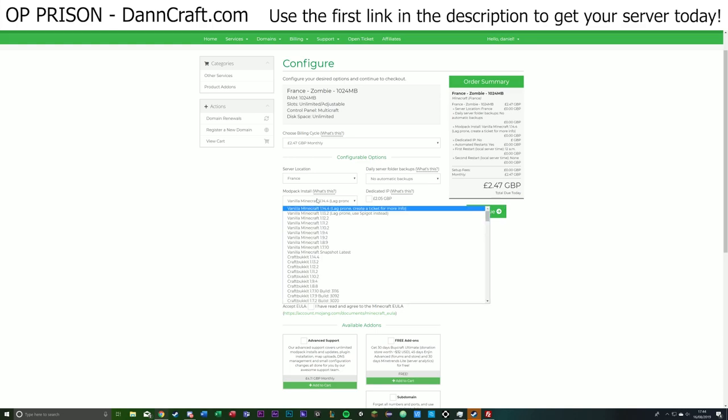Now here you have the mod pack install — you can select what version you want the server to be on. They have a bunch of different mod packs: Technic, Twitch, Spigot — which I use for prison servers where you can add plugins. And they also have vanilla Minecraft snapshots, which I'll be using in this video, so we'll just go with the latest version.